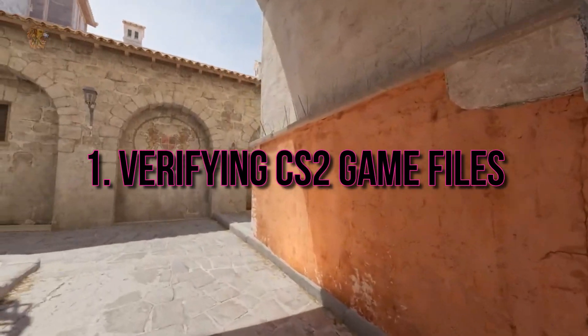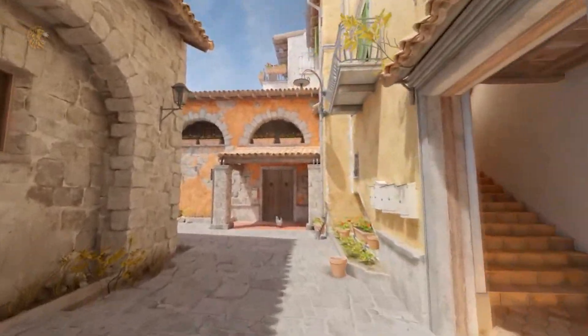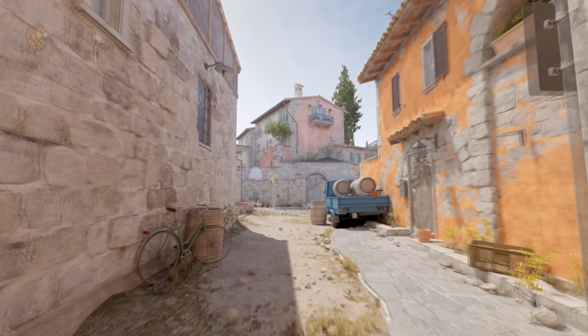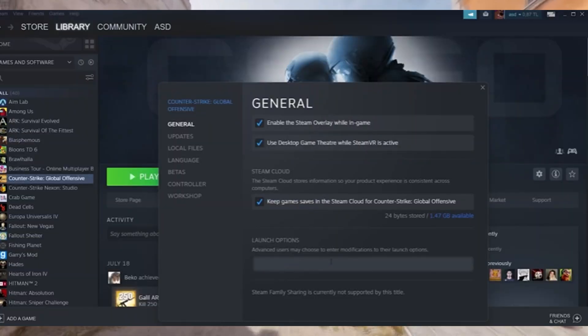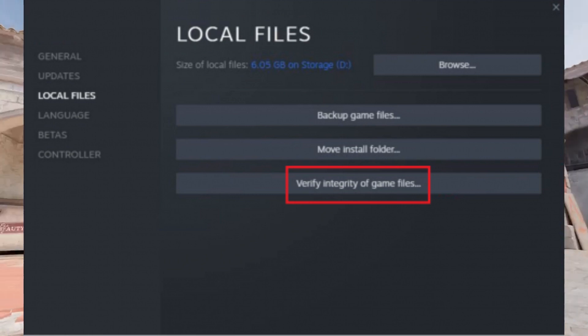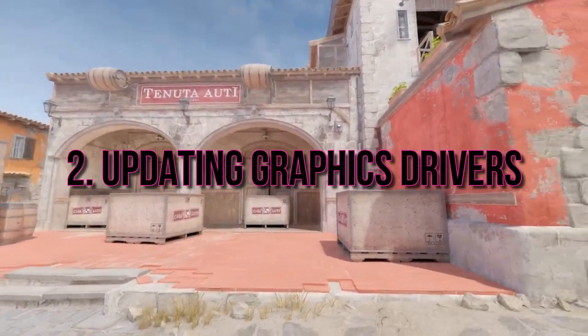Verifying CS2 Game Files. Our first troubleshooting step is to ensure the integrity of CS2 game files. Open up your Steam library, find CS2, right-click, go to Properties, then navigate to Local Files, and choose Verify Integrity of Game Files. This helps identify and repair any corrupted game files.